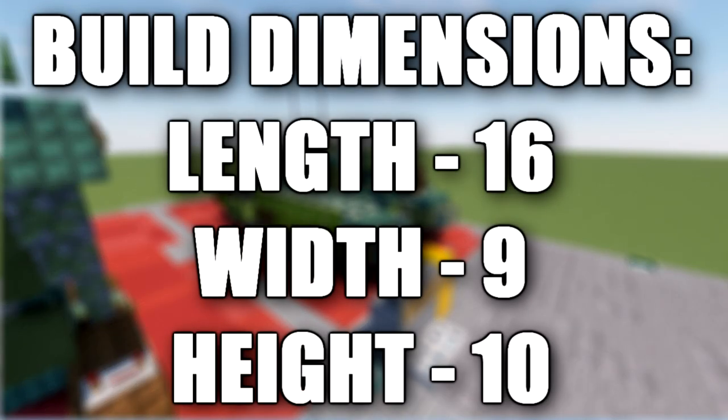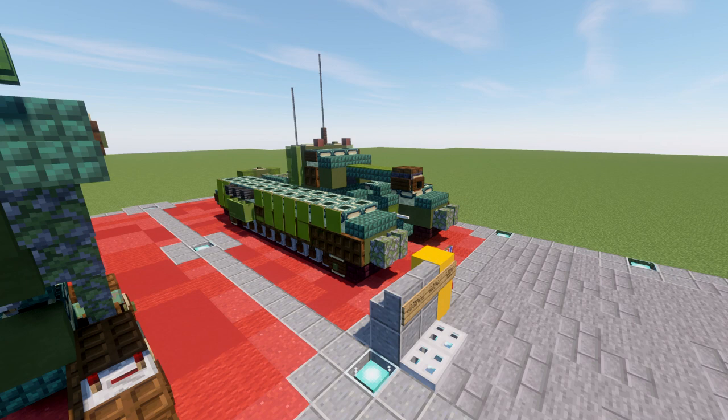The Tank Infantry Mark IV A22 Churchill was a British infantry tank used in the Second World War, best known for its heavy armor, large chassis, with all-around tracks with multiple bogeys, its ability to climb steep slopes, and its use as the basis of many specialist vehicles. It was one of the heaviest Allied tanks of the war. The origins of the Churchill's design lay in the expectation that war in Europe might be fought in conditions similar to those of the First World War, and thus emphasized the ability to cross difficult ground.